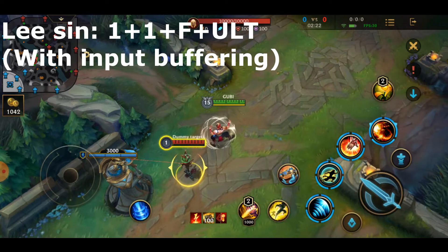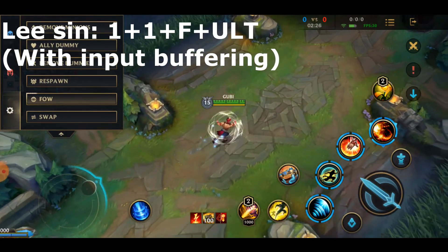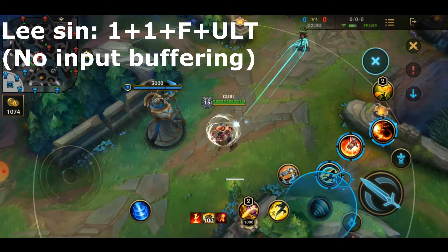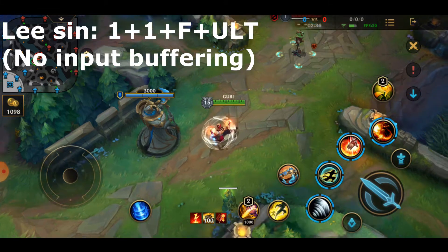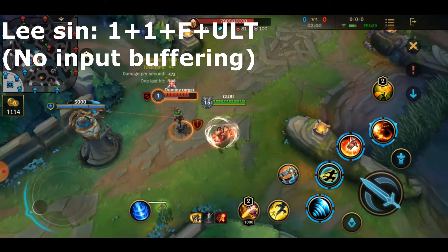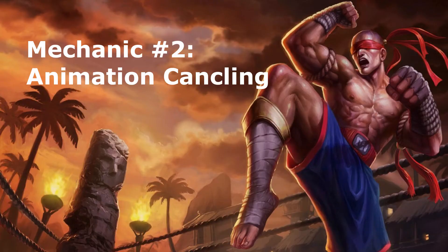In this video I'll be showing you some combos with Lee Sin and Zed. However, I think I'll be making separate videos going in depth on all of the different combos you can do with input buffering with these two champions. If you want to see your champion's combos with input buffering, leave it in the comment section below and I will try to get that out for you.